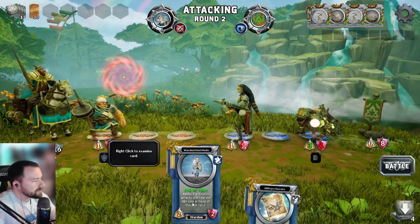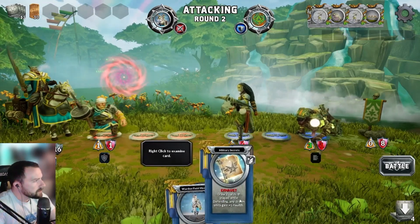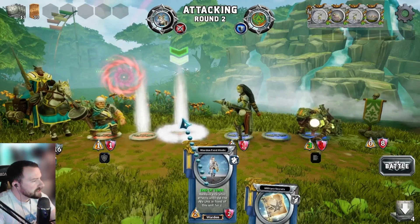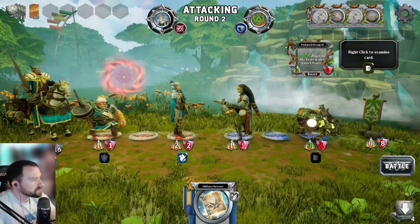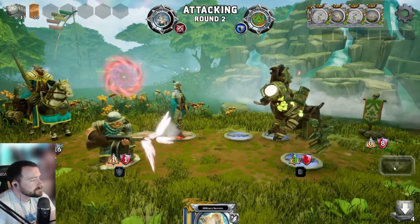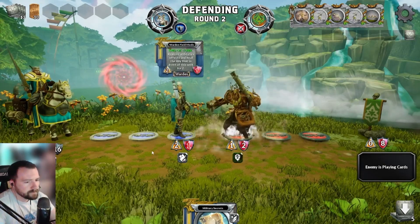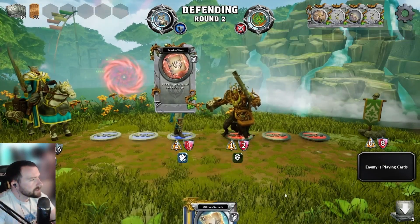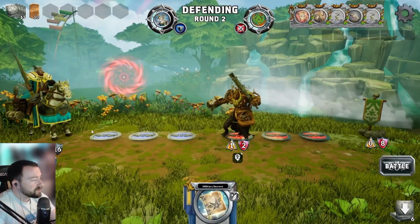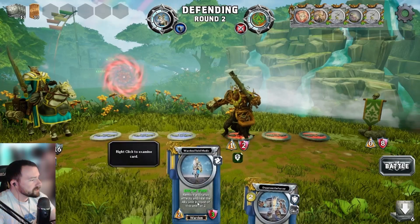Now we're attacking again. I drew one of my favorites, the Warden Field Medic. I don't think I want to draw two cards yet since I'm not defending. I'm going to play the Warden — she's not going to die against the Hollow Rangers and she's going to take one out. Then the Dwarves are going to take the Mongrel out. Now we're going to get Tangled Vines, which are going to take out my Medics. I've got an empty field, but luckily I have Military Secrets and we're defending — which means I'm going to draw two cards with plus one health.